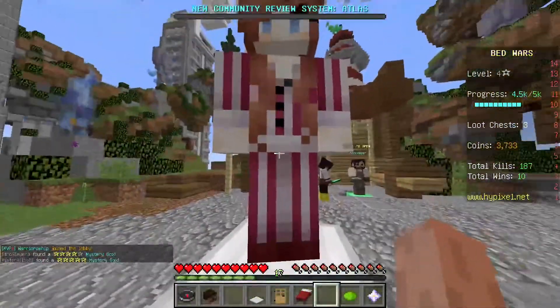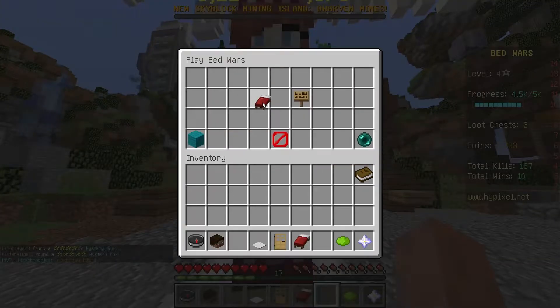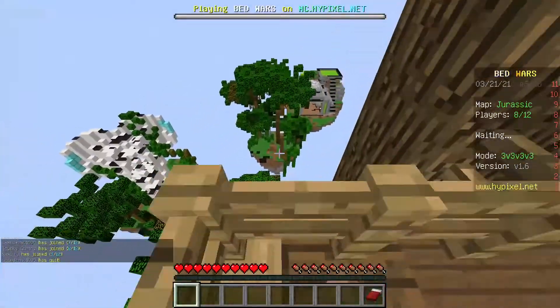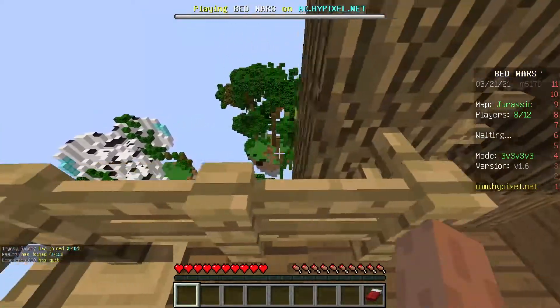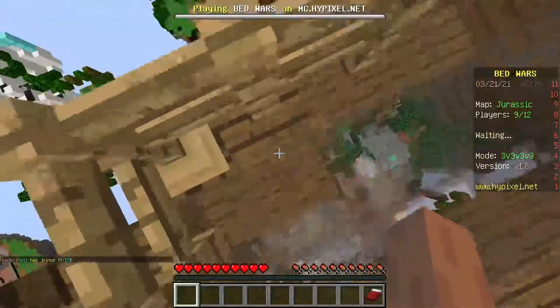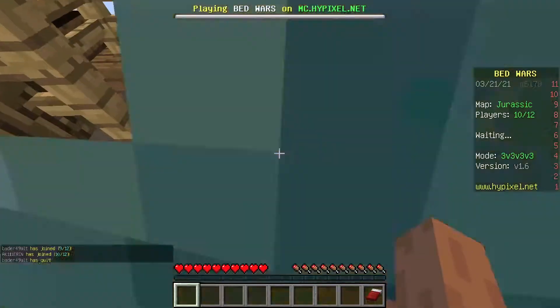Let's get into the footage. I've played this map before, so the plan is to try and take this island first - that should be easy - then bridge off to the two diamonds, or bridge off to one diamond and then go mid for some emeralds.